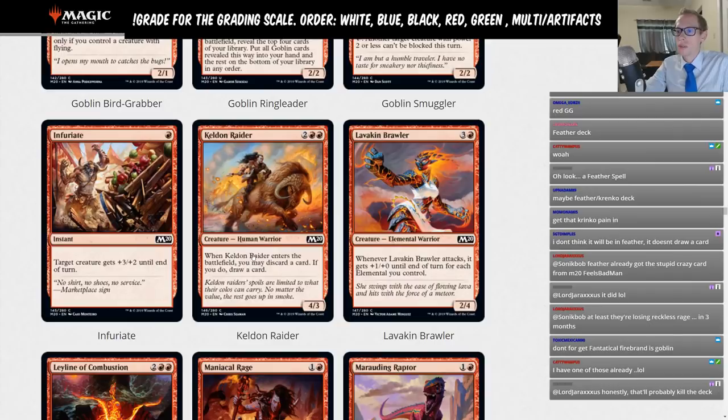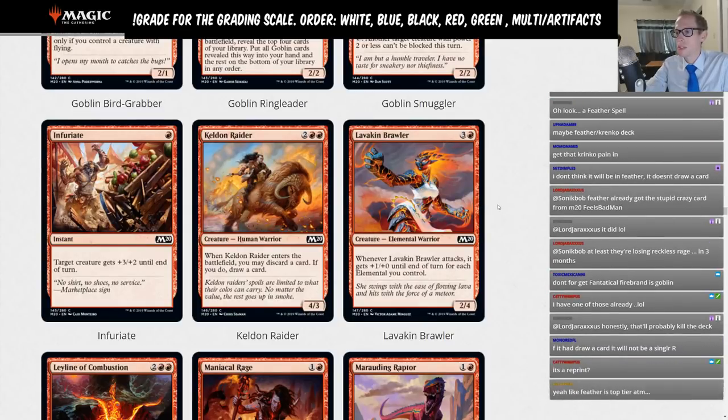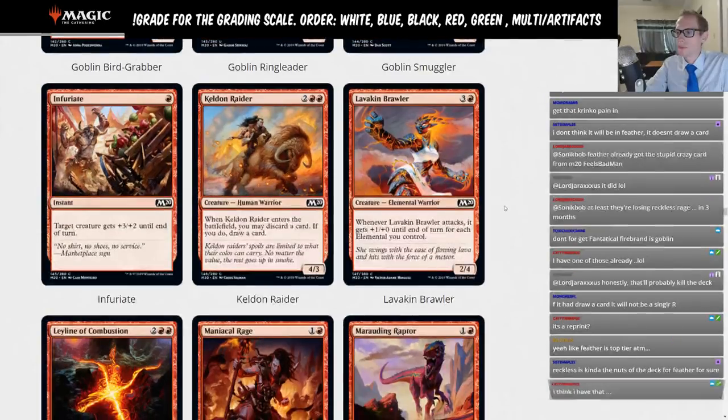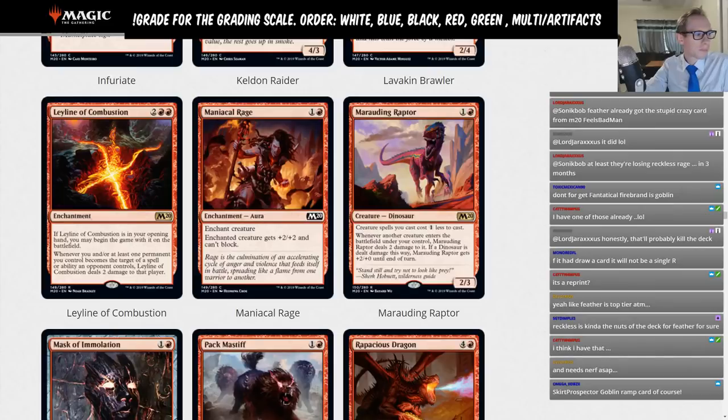Keldon Raider — red, red, 4/3. When it enters the battlefield, you may discard a card; if you do, draw a card. Great limited card but not for Standard. Lavakin Brawler — four mana, 4/2. Whenever it attacks, it gets +1/+0 for each elemental you control. It could be a big attacker, but four mana is too much for Standard. Both get the limited rating.